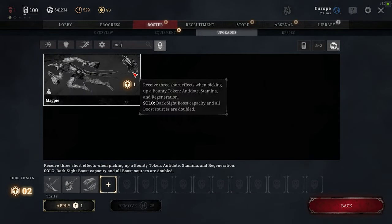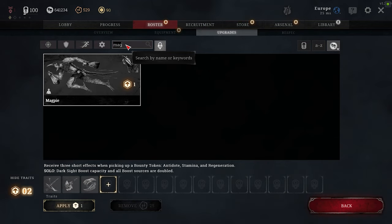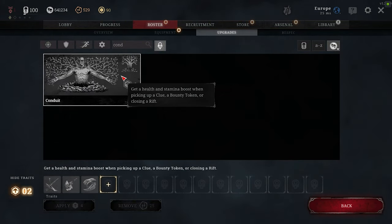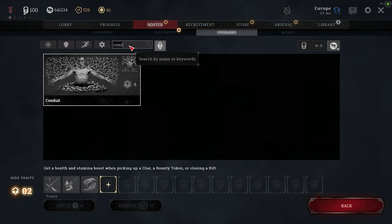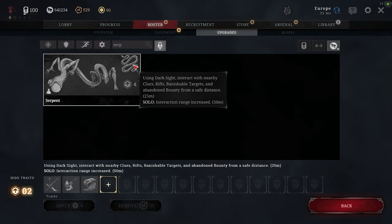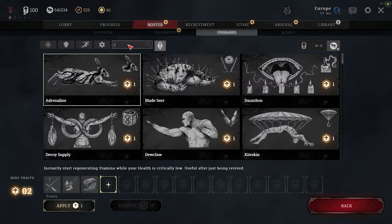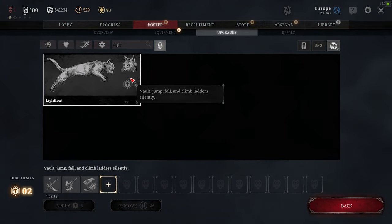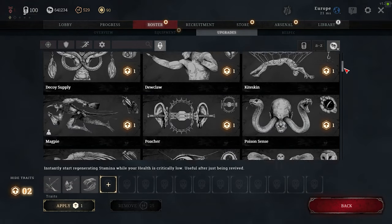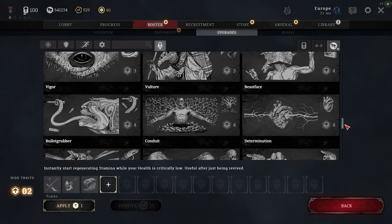If I have points left I usually go for Magpie, which also has a solo edition since the last patch — 10 seconds of Darksight, super helpful. Then Conduit, which gives you 5 minutes of stamina for every clue you've investigated — great for finding the boss quicker. In the same category goes Serpent, which is very strong especially with its solo edition since the last patch, increasing your interaction range up to 50 instead of 25 meters — sometimes you don't even have to enter a compound to grab the clue. Then Resilience to boost your Necro value, and Lightfoot for those clutch plays. After that you can pick whatever works — gun perks, Frontiersman for more heals, or Quartermaster for a medium stored weapon.